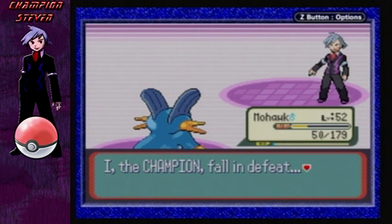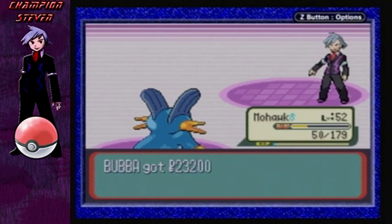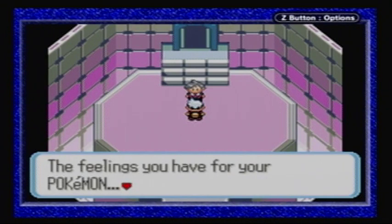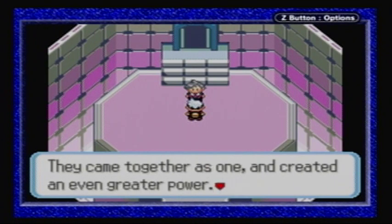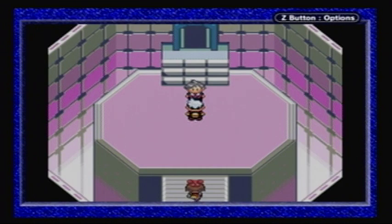We just leveled up — I feel GREAT! Steven says: 'I, the champion, fell undefeated! Kudos to you, Bebba. You are a truly noble Pokémon trainer.' And I received a ton of cash from that victory! 'Congratulations! The feelings you have with your Pokémon, and the Pokémon responded to those feelings with all their might. They came together as one and created even greater power. And thus, you were able to grasp victory today. You were rightfully the Hoenn region's new—'